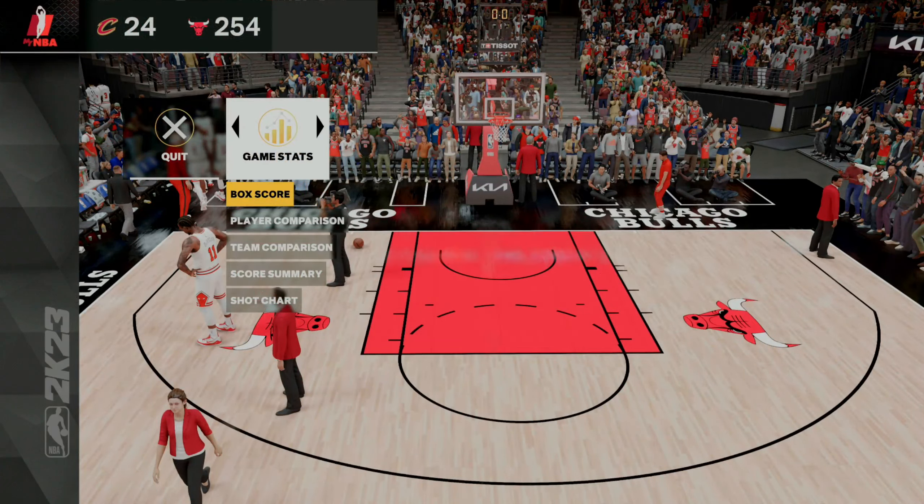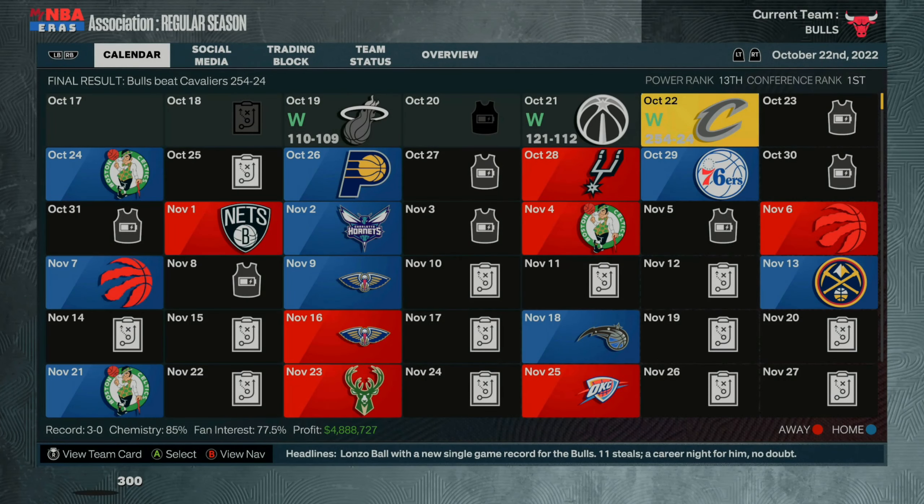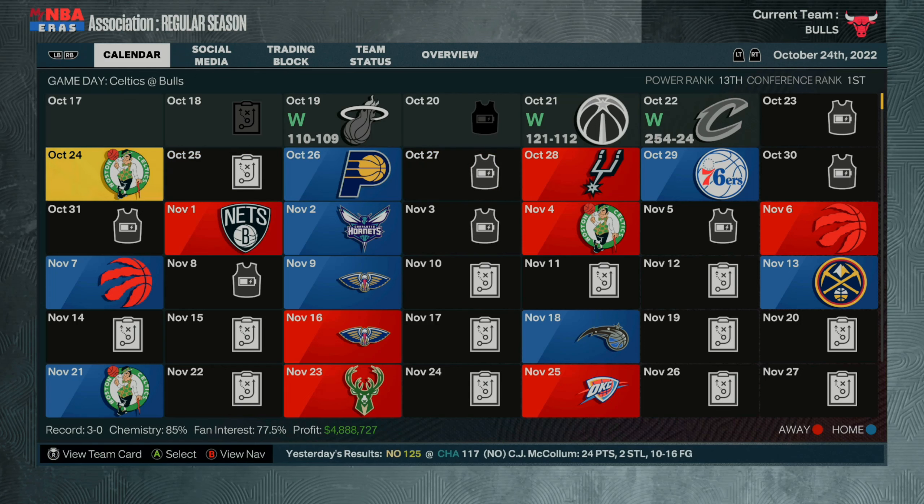Once the game is over, quit out and you'll see you get VC for doing absolutely nothing. You can spam this glitch over and over again by selecting different games and going AFK as the simulation runs.